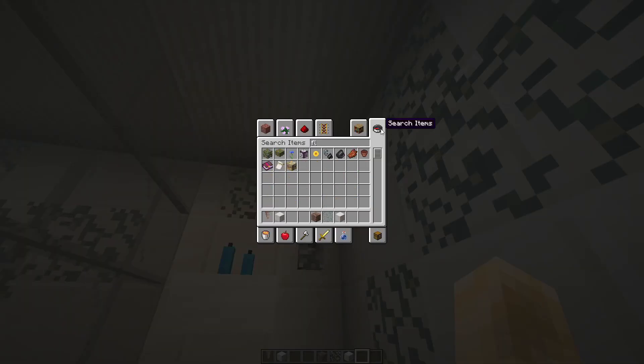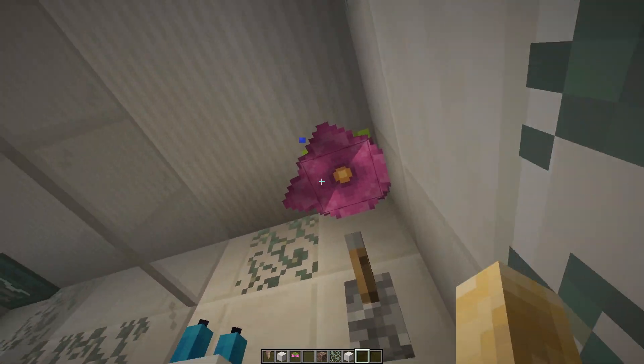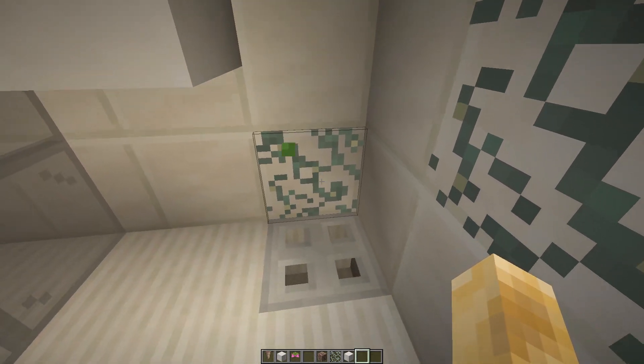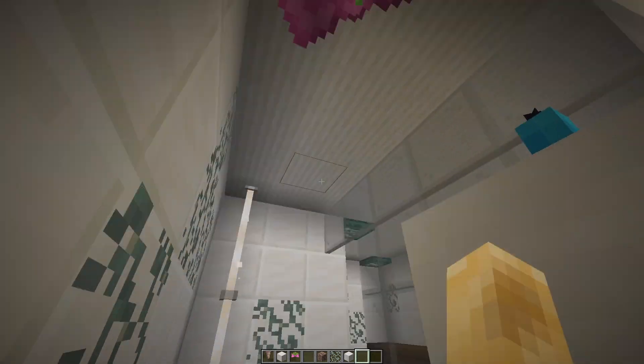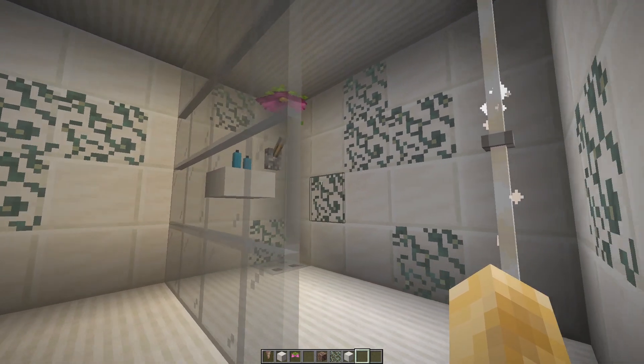Something that also might look good is the Spore Blossom up there. You can't cover up the flower, so that's why I didn't go with it — it doesn't look as good. But it puts out a lot more particle effects, though they are green, so it doesn't really look like a shower. I do think it looks pretty cool and it's something to think about.